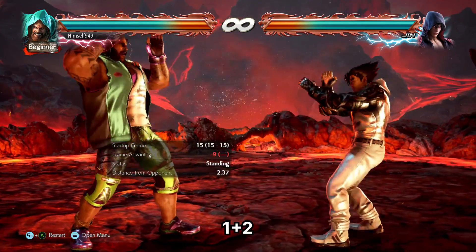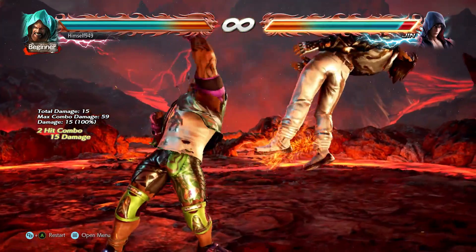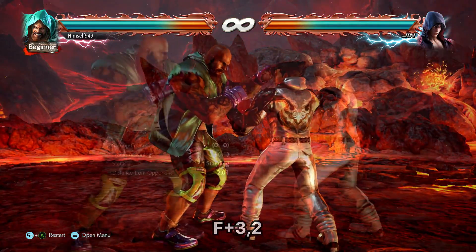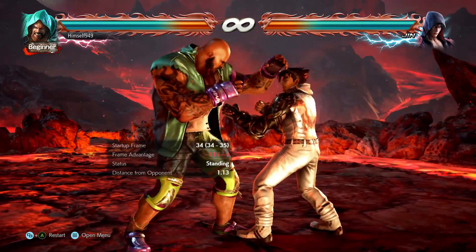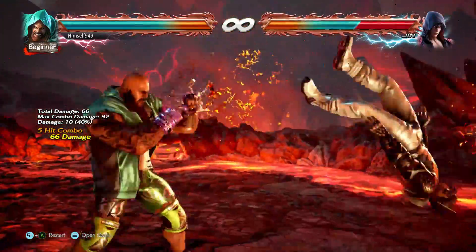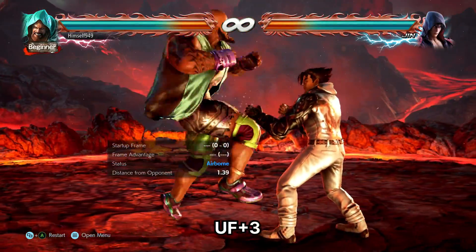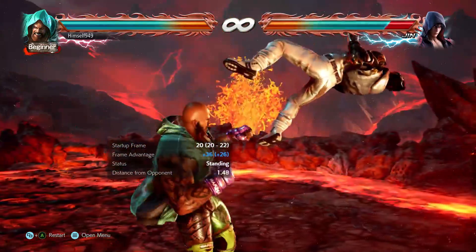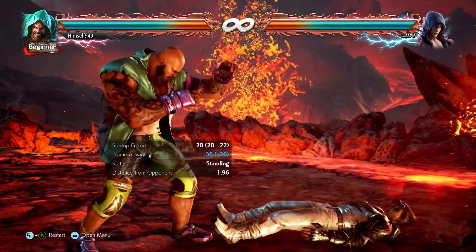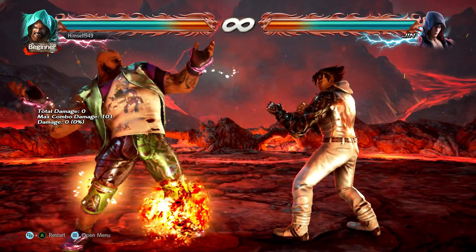1 plus 2 is a push move — on counter hit this is plus 16, which means a df1 is then guaranteed. F3, 2 is an anti-duck tool; the second hit can be sidestepped, but if they don't, the risk-reward is greatly in your favour. On block it's minus 11; on hit you do half-bar damage. Up forward 3 is a counter hit launcher — it's slow, but the float is high and it's only minus 2, meaning you can set up a power crush. We also have FF3, 2: this is minus 14, but it leads to ridiculous damage.